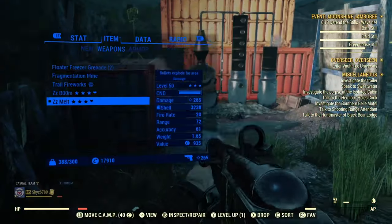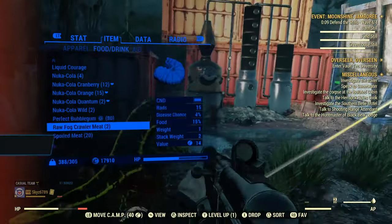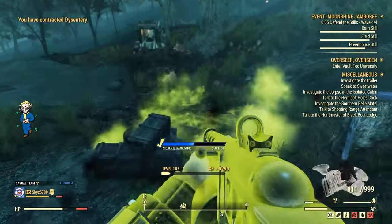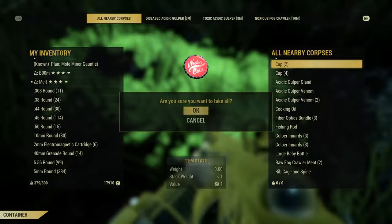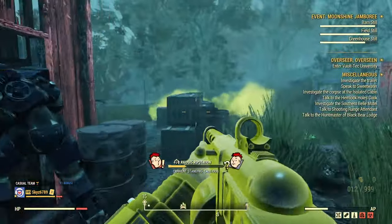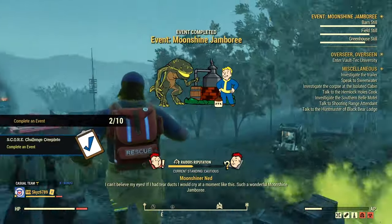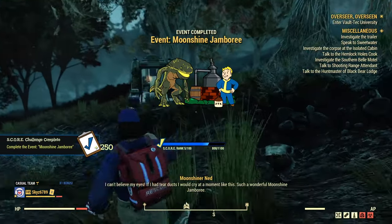That's actually only three off of what it costs to produce a single leg of the Excavator Power Armor — I believe it's around 14 or 15 springs for one leg. The main resources you'll be running out of when making your Excavator Power Armor are black titanium and springs, so keep this in mind when trying to make your first power suit.